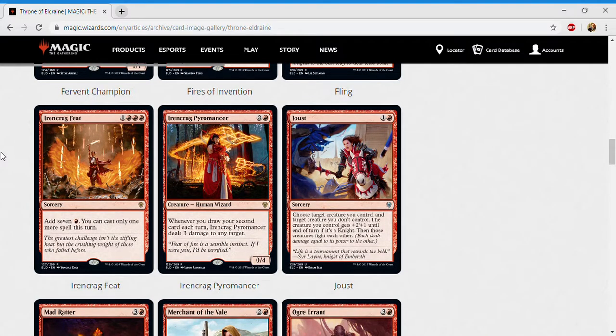Next up is Irencrag Feat — one and three red for a sorcery at rare. Add seven red mana; you can cast only one more spell this turn. This basically does nothing useful in limited — I would only play it if I had Sundering Stroke to pair it with. How often will you have both in hand at the same time? It limits you to one card with your seven mana, and I'd be very unhappy opening this as my pack-one rare. I'm giving it an F.